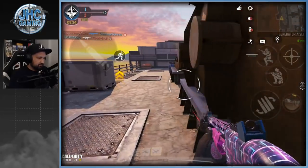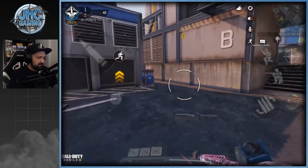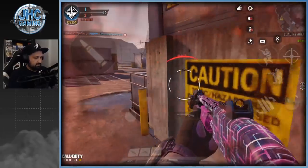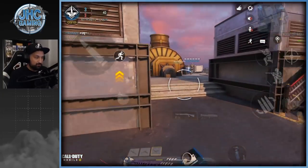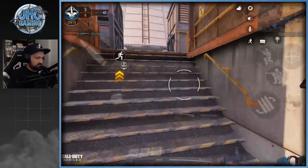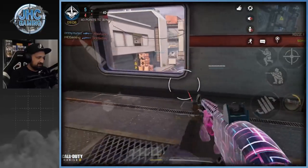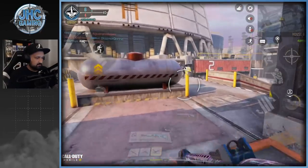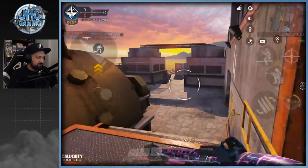Someone's already getting past us, going to our spawn. First kill — we need four more! Got him. I think we gotta switch sides. I don't want to show my face there because the freaking snipers on this map, it's insane.